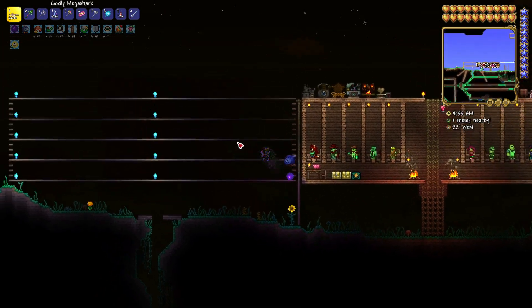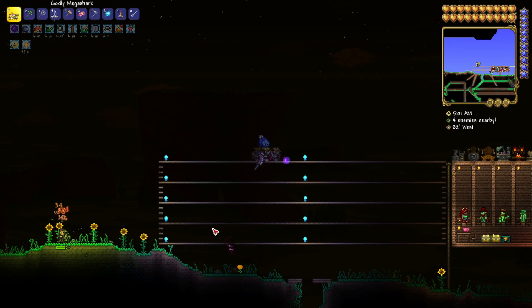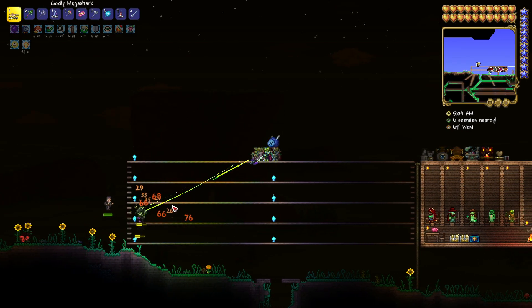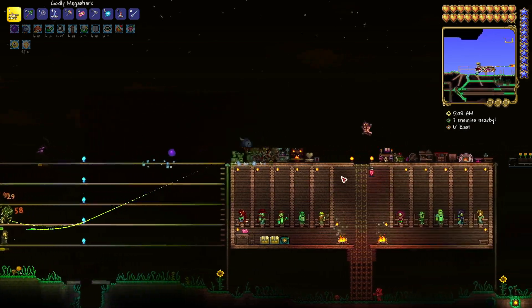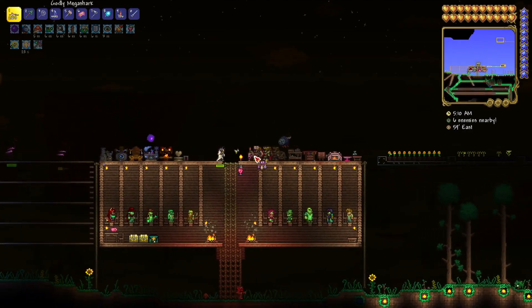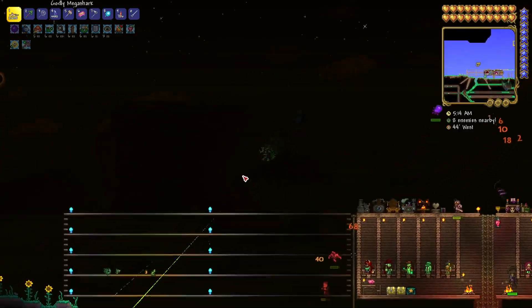Welcome back everybody, Emsi here with another video and today we're going to fight the solar eclipse in Terraria. The solar eclipse is one of the more difficult events in Terraria, as most of you will know. And obviously it happens during the daytime — it's one of the only events that happen during the daytime.